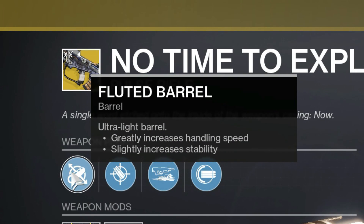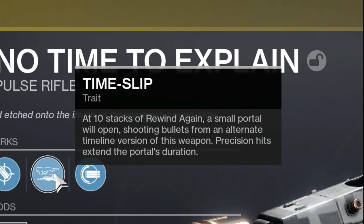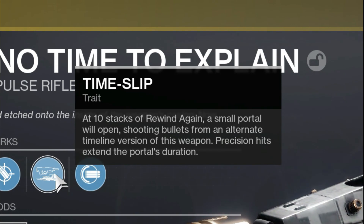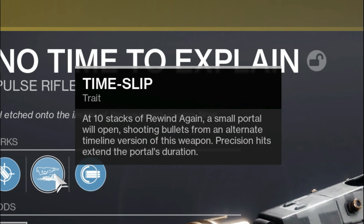Fluted Barrel — Ultra Light Barrel, greatly increases handling speed, slightly increases stability. Aquarized Rounds: this weapon can fire long distances, increases range. Timeslip is its new perk, different to what it was last time. At 10 stacks of Rewind Again, a small portal will open shooting bullets from an alternative timeline version of this weapon. Precision hits extend the portal's duration.